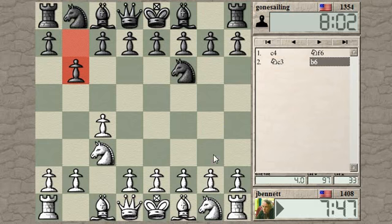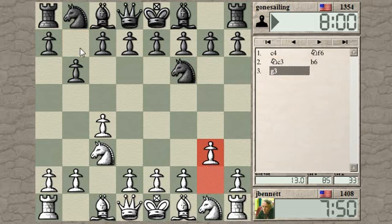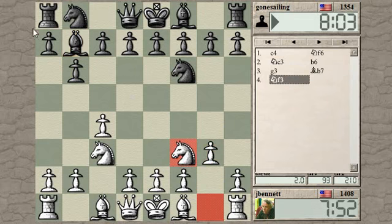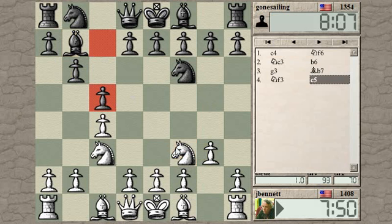If I play g3 immediately, he can put his bishop there, but I can block it with the knight. Let's see if he wants to take and damage my pawn structure. He chose not to do that, so I'll put my bishop here.